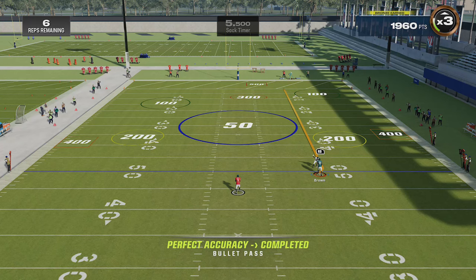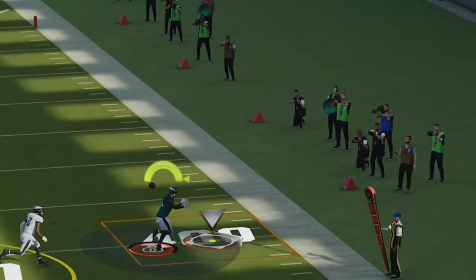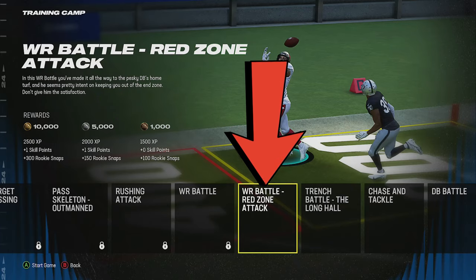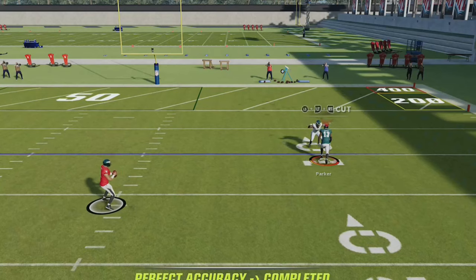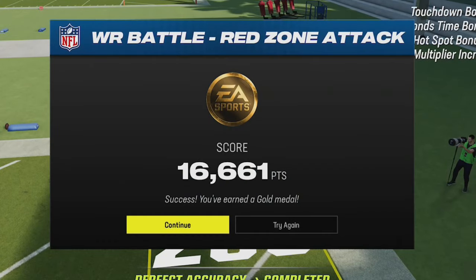This route works best if you get off the jam to the outside, but if you get jammed inside just come back towards the quarterback before breaking outside and it works the exact same way — you can see how easily we can repeatedly get this route open. We're going to use the exact same route concept on the next wide receiver battle in the red zone attack with a much slower receiver in Davante Parker. You really don't need the receiver to be special in any way to repeatedly get this route open, as I often do this challenge with a backup tight end and get the exact same results.